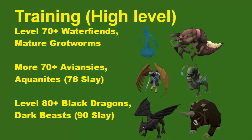Moving on to high-level training. At level 70 we have Water Fiends and Mature Grout Worms. Water Fiends are the best way to train range in the entire game — XP per hour-wise and just overall efficiency-wise — because you get so many Crimson Charms from them as well. If you can force yourself to grind out 99 range at Water Fiends, that is the best way to do it. I personally went from 94 to 99 range at Water Fiends, all in one go. Mature Grout Worms are not as good XP or drops as Water Fiends, but if you want some variety, they're still pretty good XP.